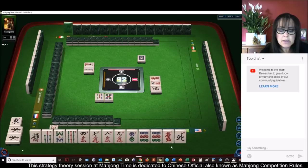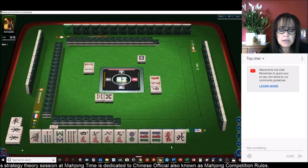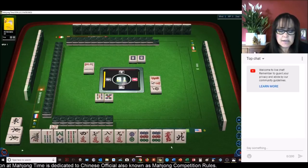Outside hand is number 55 and it's four faan, so we need six faan elsewhere. Every pong of terminals is a faan — that's number 73.